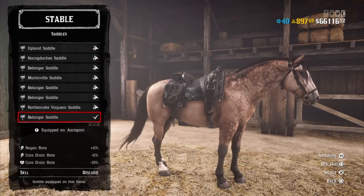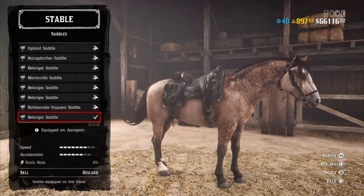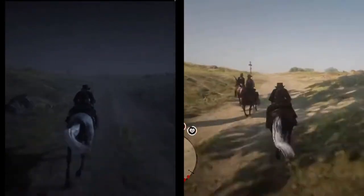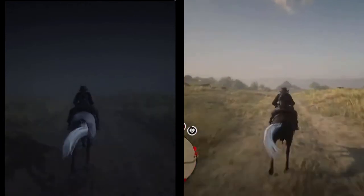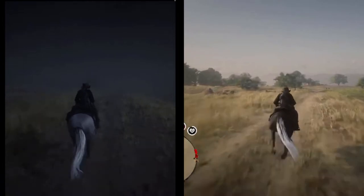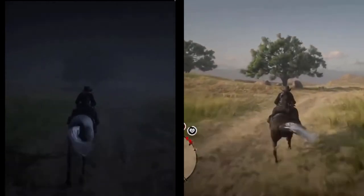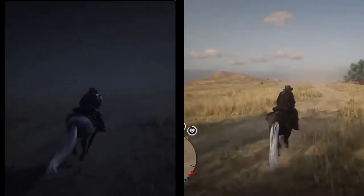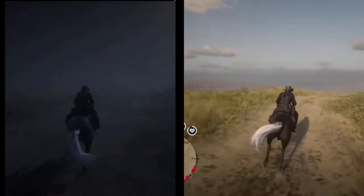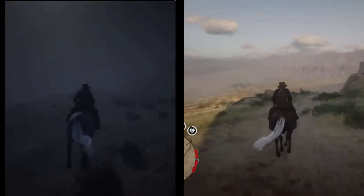In the first run I used the Bellinger saddle with the base stirrups. Each horse is starting with their base speed stats and the stamina drain rate is at zero percent. Here we have the Kentucky Sadler on the left and the Black Arabian on the right. The goal was to race from McFarland's Ranch to Tumbleweed. As you can see based on landmarks, the two horses are mostly keeping pace with each other — the Sadler is just slightly behind the Arabian. The Arabian definitely feels faster, but I think this is mostly due to the visual animation of the horses.